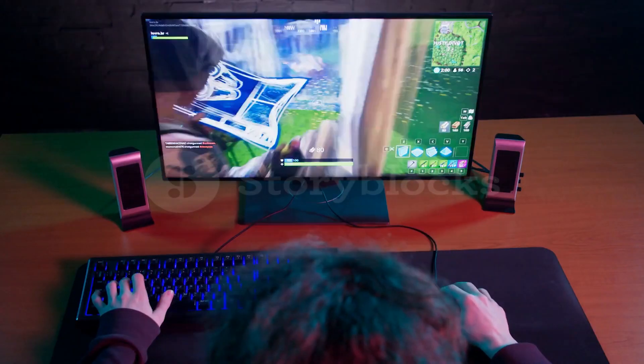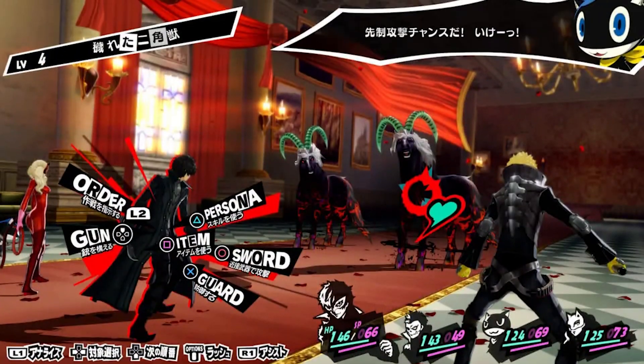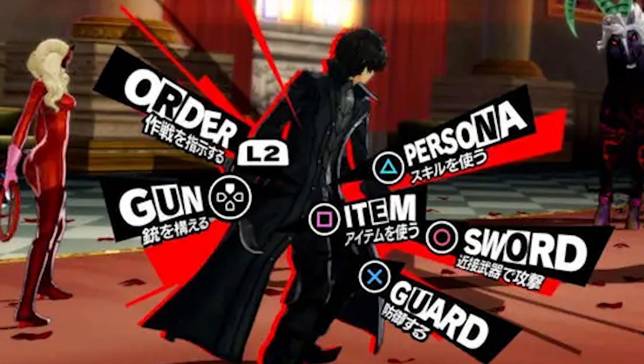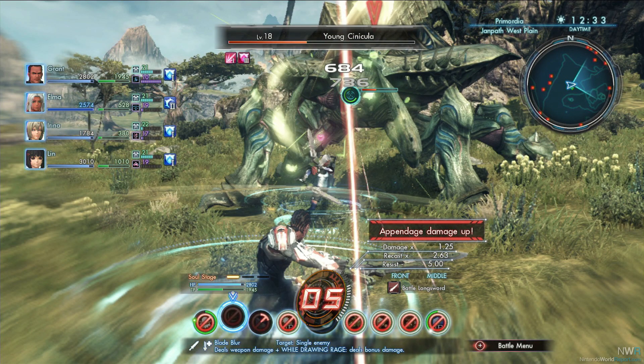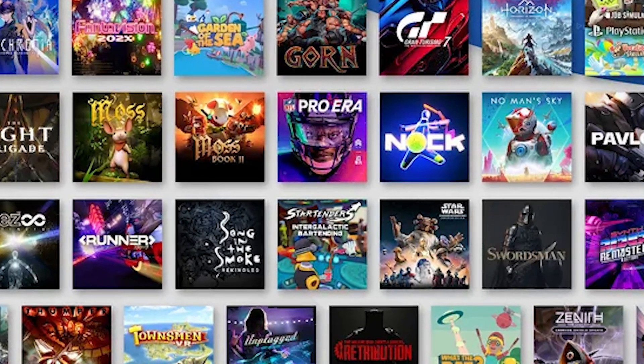HUDs, also known as heads-up displays, are another example of UI, giving the user information like health bars, ammo, and maps. It's pretty hard to find a terrible HUD in good games. Just look at Persona 5 — it's beautiful. It matches with the overall theme of the game, and it doesn't look dumb compared to Xenoblade Chronicles X. What the heck is this? I'm squinting to see the health bar.